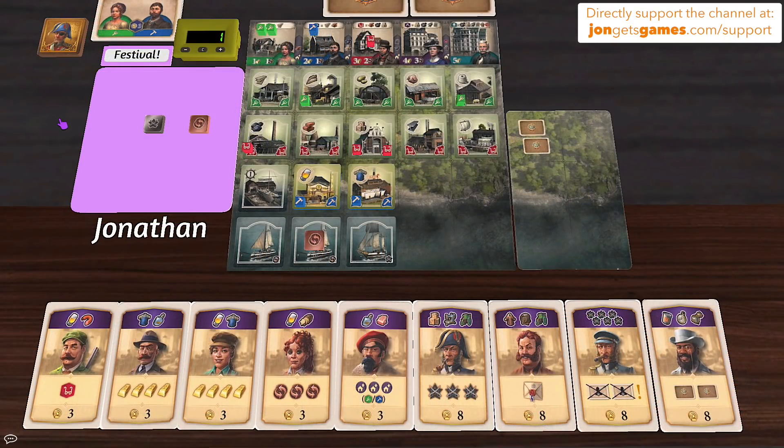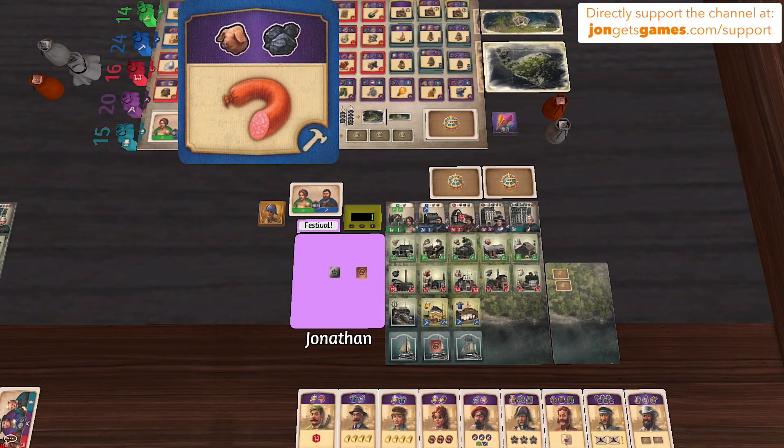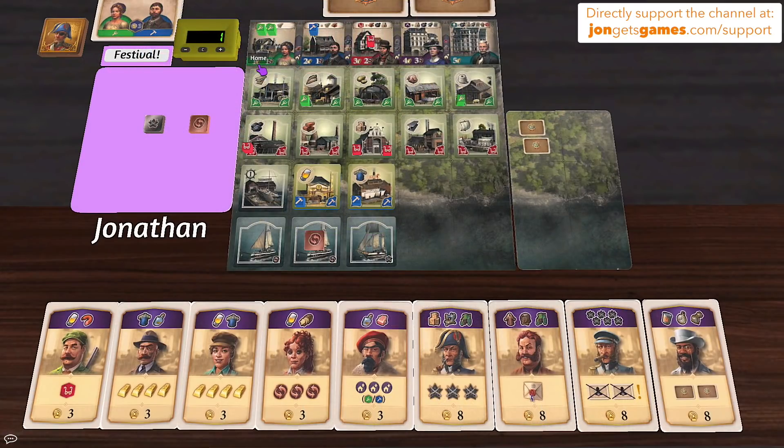Nick then pays Anastasia one gold for canned goods and Jonathan one gold for beer, playing a card featuring a cigar-smoking gentleman to get a red craftsman card. Jonathan asks if anyone makes sausages yet — nobody does.